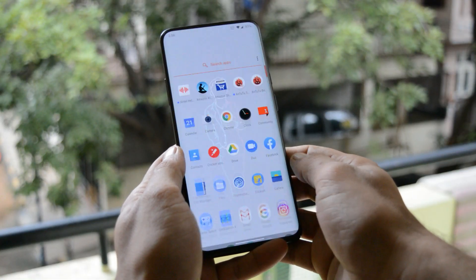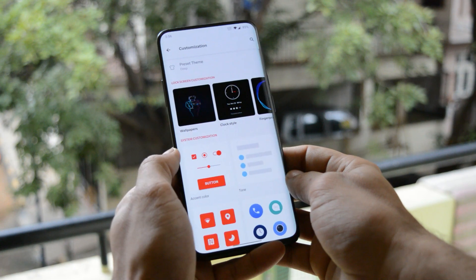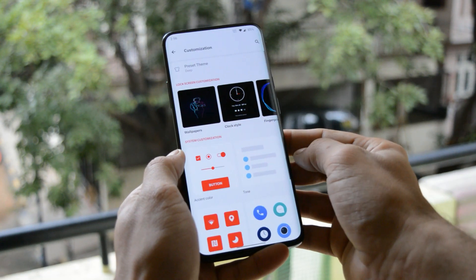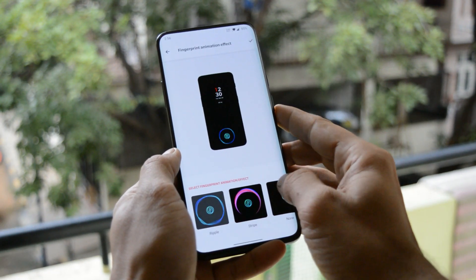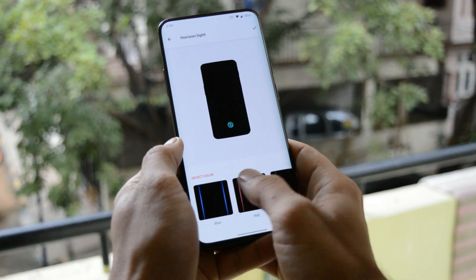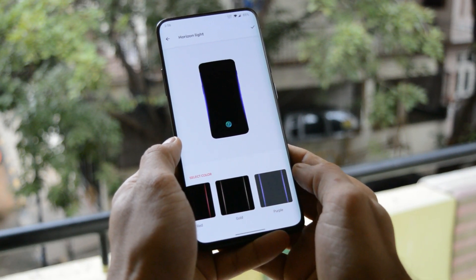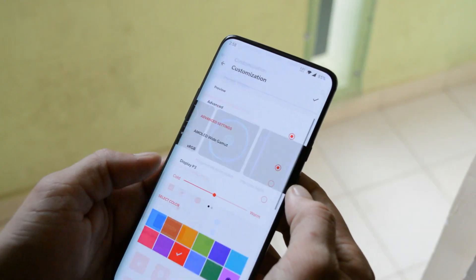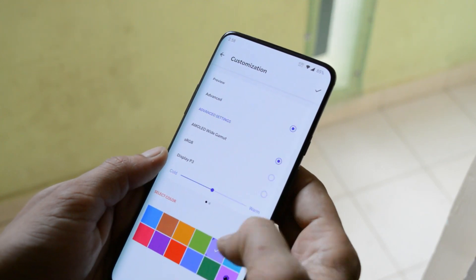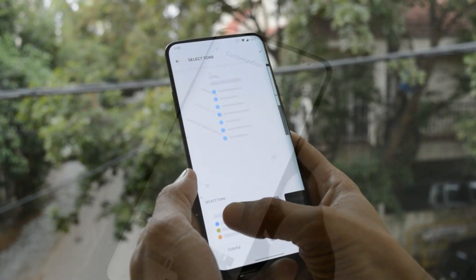The next addition to Android Q beta is customization settings. With Oxygen OS there were not many customizations available, but with this latest Android Q they have added a few options to customize your device. This can be found inside the settings panel, where you have the option to change the wallpaper, clock styles, fingerprint animations, and new colors added to horizon light — including blue, red, gold and purple — as the OnePlus 7 lacks a notification light. Under customizations they have also added system customizations where you can change the essence color. A few essence colors are already available but you can also customize the colors as per your requirement. You can select tone between light, dark and colorful.